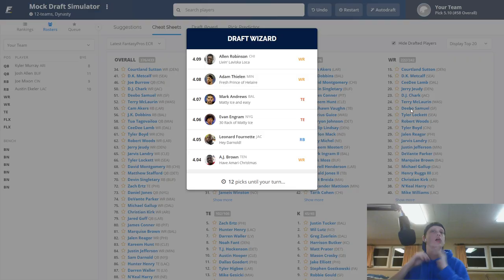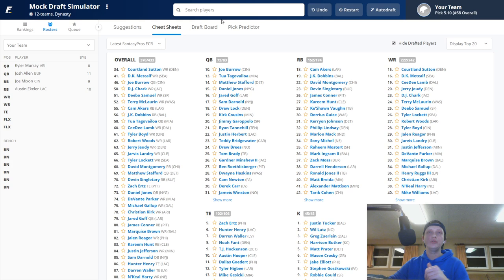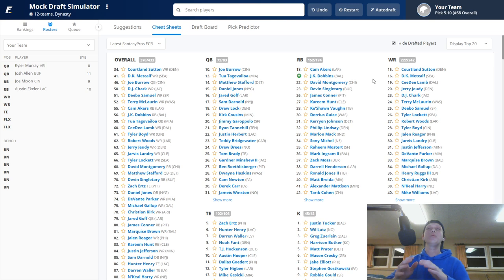If Austin Ekeler wasn't there I'd have thought about DK Metcalf, Courtland Sutton, or Calvin Ridley. After we went with Ekeler, AJ Brown came off the board followed by Leonard Fournette, Evan Engram, Mark Andrews, Adam Thielen, Allen Robinson, Le'Veon Bell, Cooper Kupp, Keenan Allen, Stefon Diggs, Baker Mayfield, Matt Ryan, Todd Gurley, Carson Wentz, David Johnson, D'Andre Swift, and Calvin Ridley. This makes our pick difficult because I would have wanted Calvin Ridley, but we're going to go with our first wide receiver of the draft.